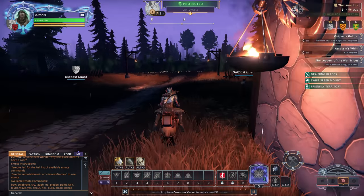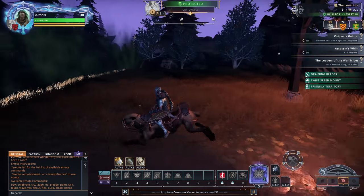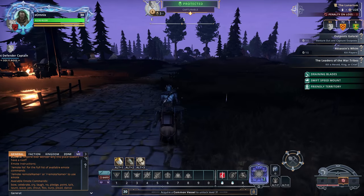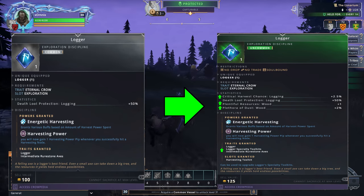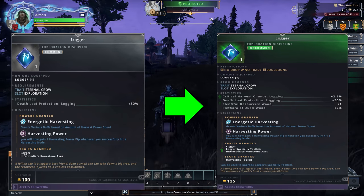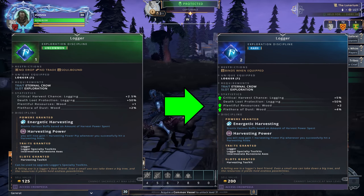To give you an idea of what you're up against, the gathering progression in Crowfall is not anything like other games, so it takes some time to get used to. The system is not based on linear advancement of a gathering skill, but rather advancing the items you're wearing to increase your overall ability to gather. Once you can wrap your head around the idea of leveling your gear and items instead of leveling your character's skill, things get a bit easier to grasp.